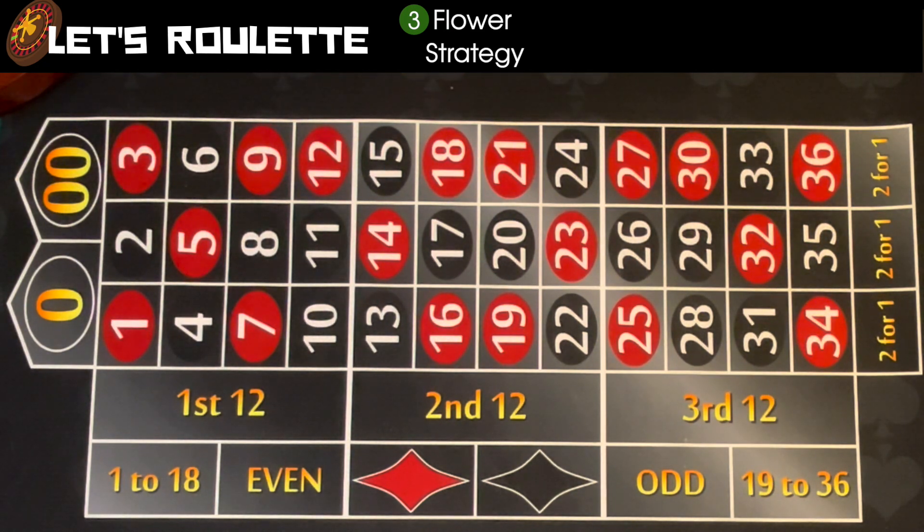Today we're going to explain the Three Flower System. With it, you're going to basically make three flowers on the board. You're going to start with a bankroll of $200, which is really good — I think that's a good amount to start with. I like to play in sections when I gamble, and $200 is a good quarter to play with before you take a time out and move to the next one.